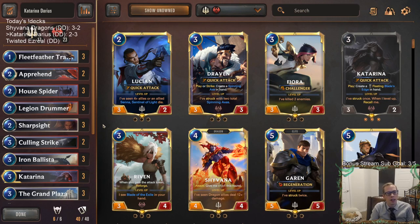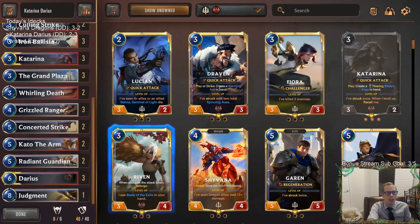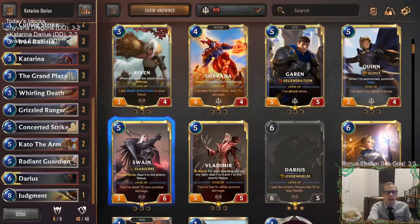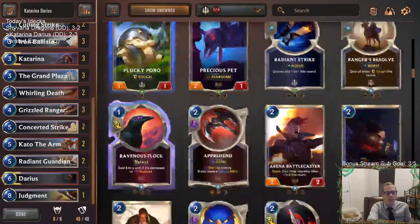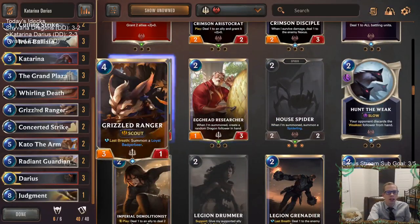You could go Trifarian Assessor route with Grand Plazas buffing your units and then use Trifarian Assessor for more card draw. But I think you can still have a pretty good late game with Katarina's help. If you have something like Garen, that's a better late-game card. Instead of Trifarian Assessor, I'd rather have cards like Egghead Researcher — maybe instead of Fleet Feather Tracker. I liked Legion Drummer and House Spider — definitely love House Spider with Grand Plaza.